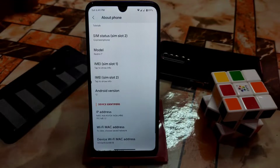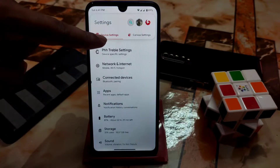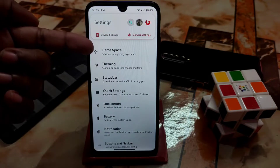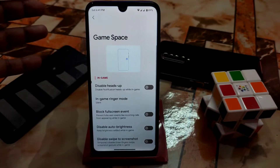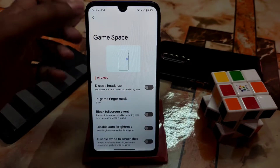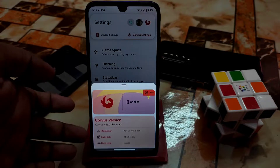G apps are included - I didn't make a vanilla build, so you don't need to worry about G apps. You get a different user interface in the settings since it is Corvus OS. There are device settings and Corvus personal settings separately. You get the gaming space, known here as 'gaming room,' which gives priority to the gaming space - really different. A newer version will come soon and I'll try to update it.